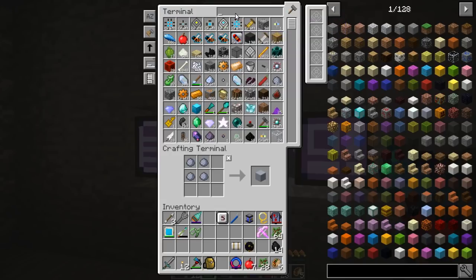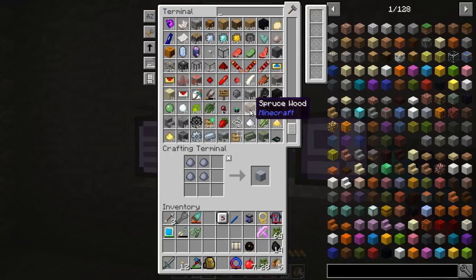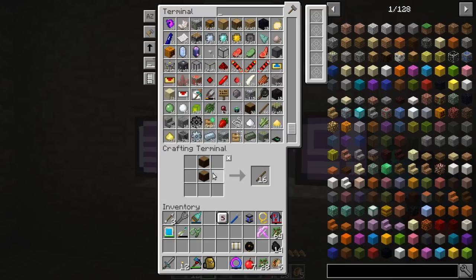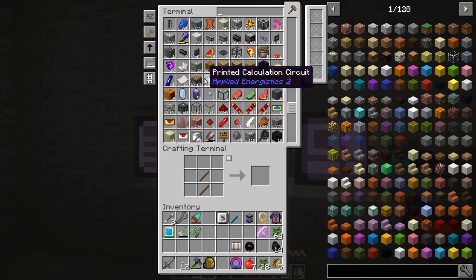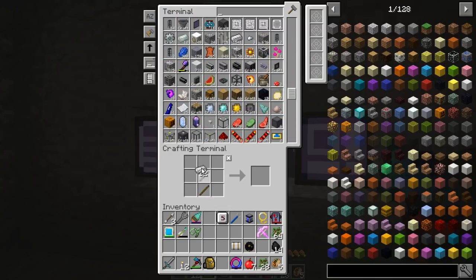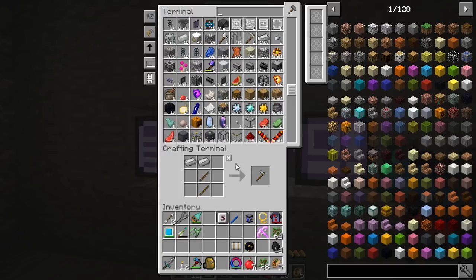We're going to need an iron pick, so get some sticks. I have two sticks, but we can just do this, and that'll give us four sticks. So take some sticks and we're going to need a couple of iron axes. Iron - one, two, three. So you go there. You go there. And then we also needed an iron hoe, so you go there. Cool.